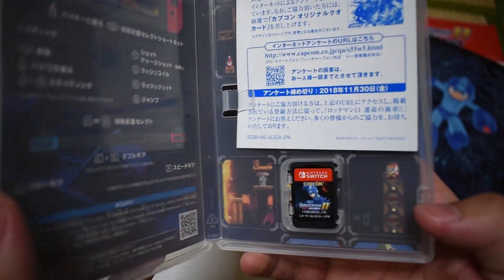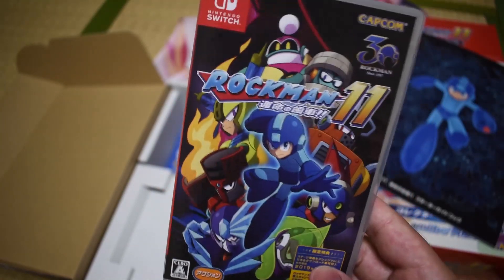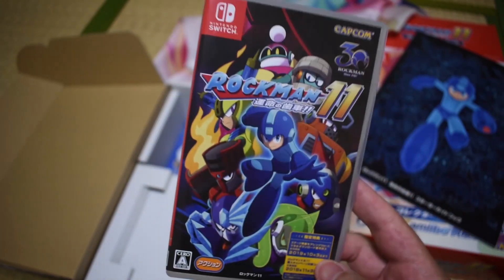I like the little game cartridge there and the little back designs. Switch game publishers always put back designs on their covers — they make it look way more appealing, compared to just having plain white.